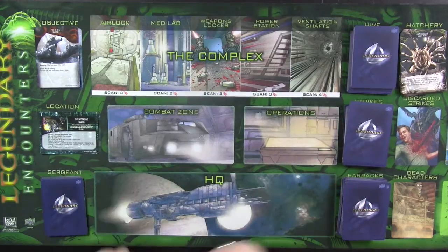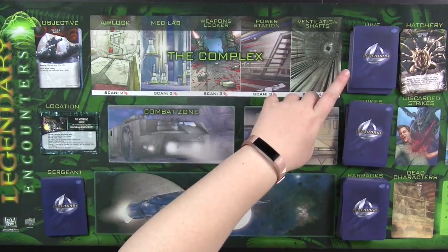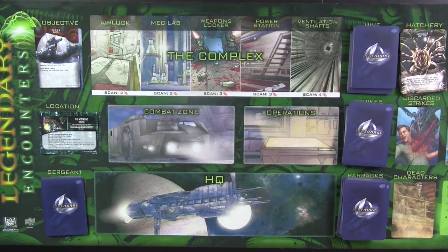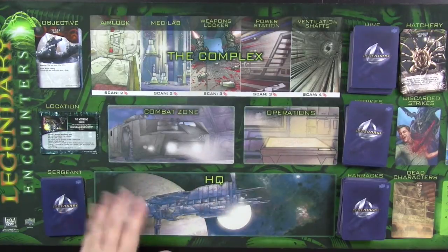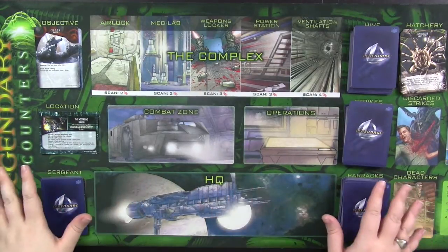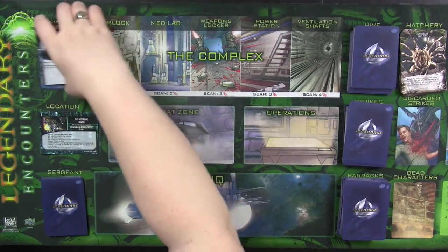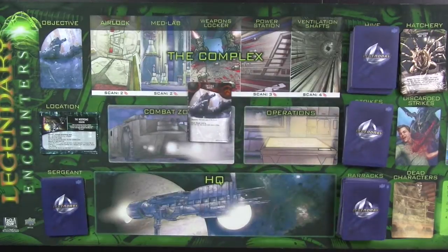I've set up this game based on the first alien movie, and what that means is that I have objectives and cards in this hive deck that are going to play out basically according to the plot line of the first movie. That has affected the cards that I've put out on the board so to speak. I have three objectives and we'll zoom in on them now.